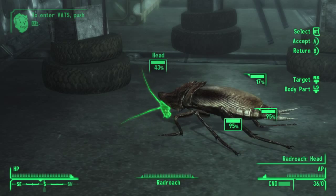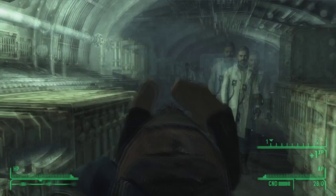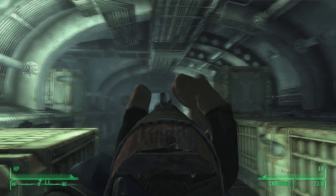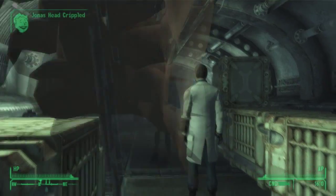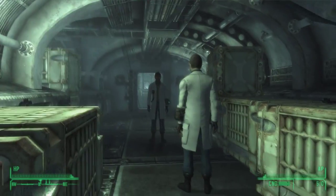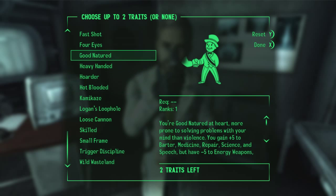What happens if I run out? I missed. 43%? You can't hit it? 57. This kid. Wait, I'm not finished. Dad, no. Take a picture with your old man. Stand next to your father, goddammit. Losing my shit. What do I pick? Good natured. And skilled. You're going to need those speech skill points to convince people you're not a piece of garbage.